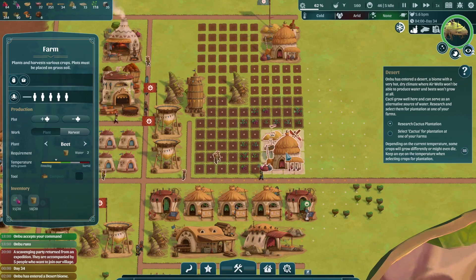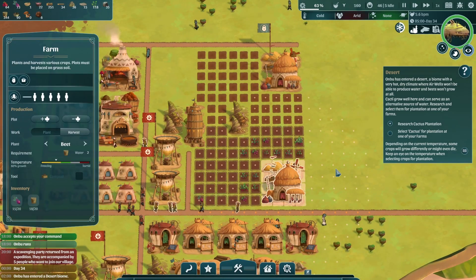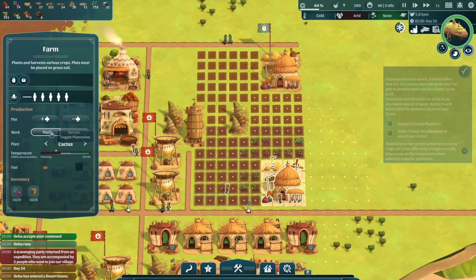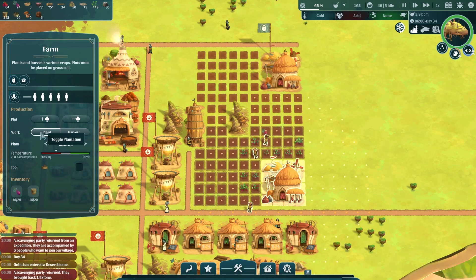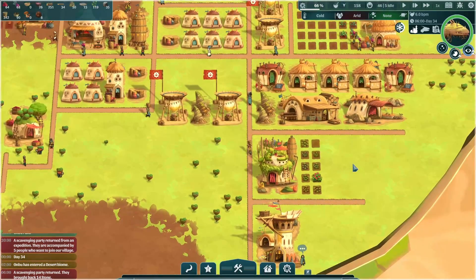We'll try to limit water usage. We're gonna need five workers very soon. I can turn this to cactus, finish that real quick and then start planting it too. The beets are coming in — good harvest, no poison.